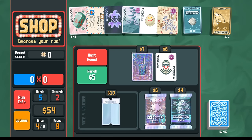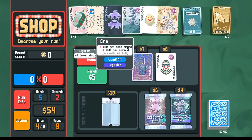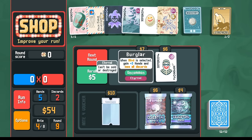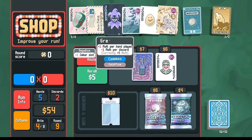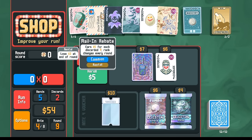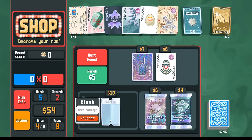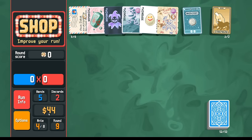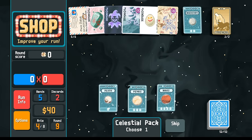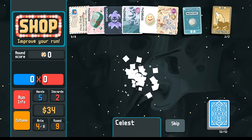Burglar's actually — with the Green Joker and Mystic Summit, I could actually get the combo now if I do an Eternal Burglar. But rebate is just pumping out so much money, I think we don't do the Burglar. We could take a blank voucher here — early enough, there's a chance we could get the Antimatter. Give me more Jupiter cards, I need more base mult for me to copy with the Bloodstone.